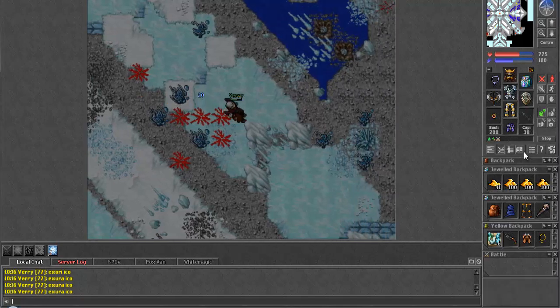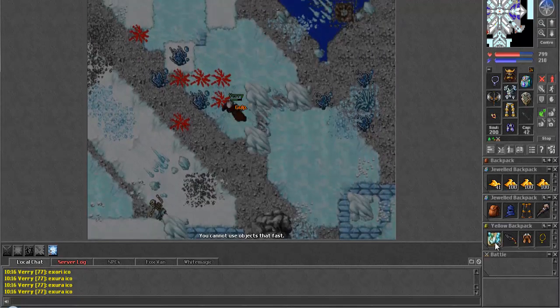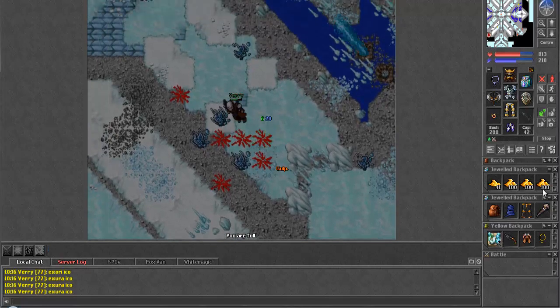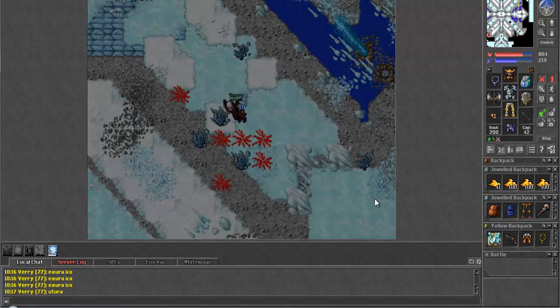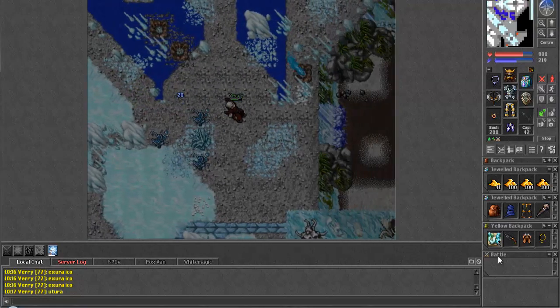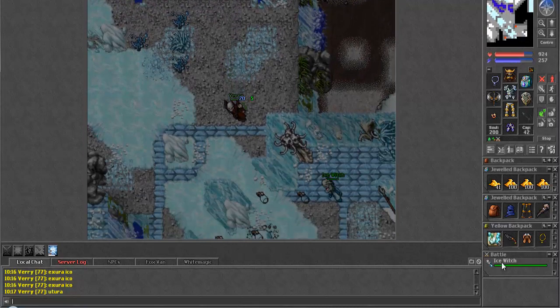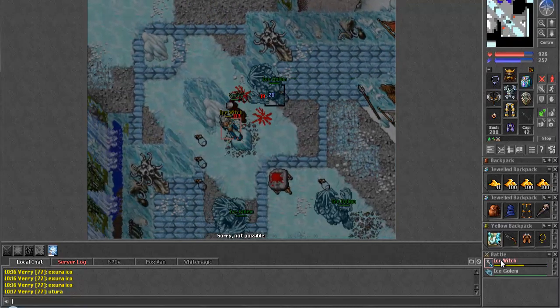Certainly a good spot to come. I'm going to do something I should have done a while ago - after my Utura runs up that way I can cast it again. Crystal spiders almost halfway, ice golems only 79 more - so yeah, in a hunt or two I'll pretty much be done with those tasks, which is really cool.